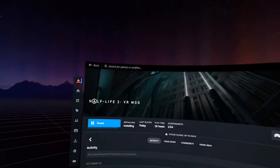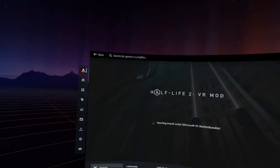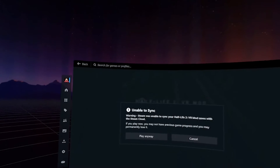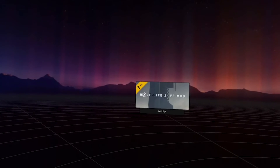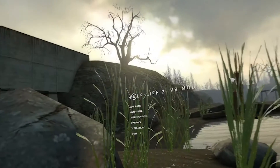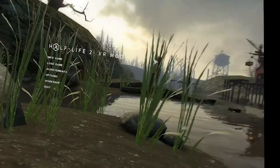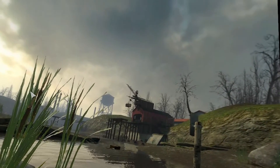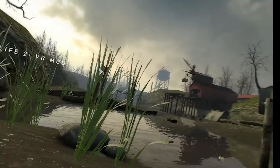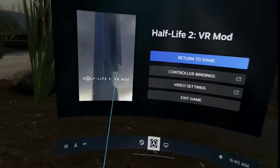From here, you can download and play whatever VR game you want. The initial setup might seem overwhelming, but after the first time setting it up, it's very easy. For example, I was able to launch Plutosphere, download the Half-Life 2 VR mod, and start playing in just about 3 minutes. If you have any questions, please don't hesitate to comment them down below. Thanks for watching — I'll see you soon.